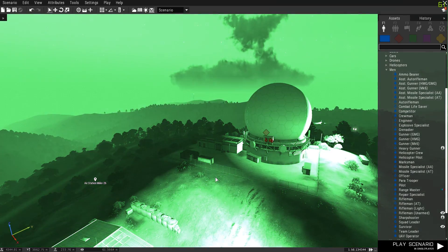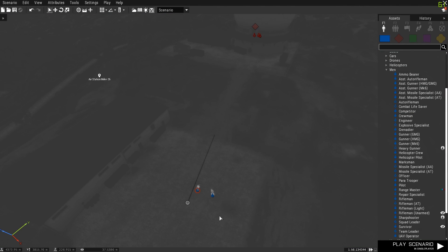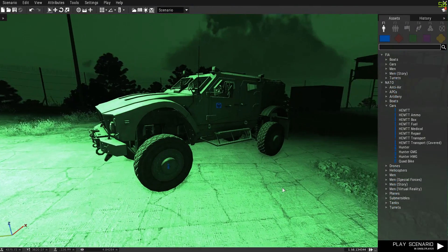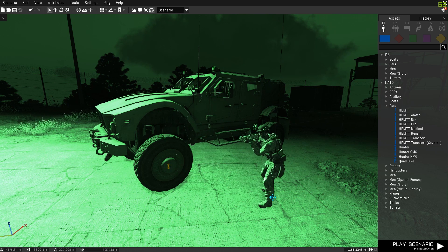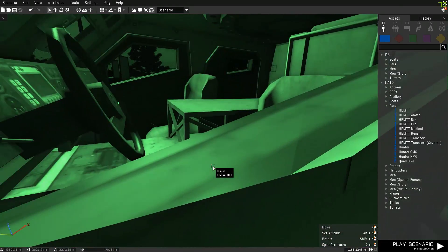Press N while in the editor to toggle night vision, and again for thermals, and again for normal vision. For vehicles, you can put your cursor over the vehicle icon and see who's in the vehicle. You can drag a unit out of the vehicle or press delete on the icon to make it an empty vehicle; otherwise it will be manned.